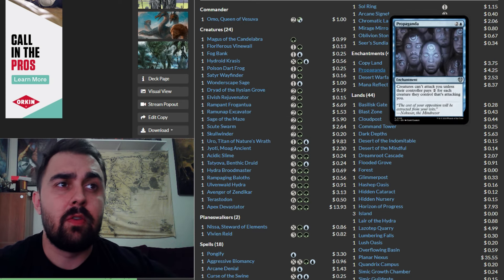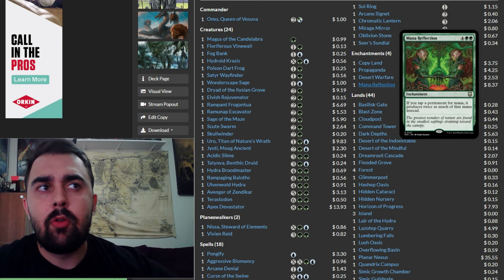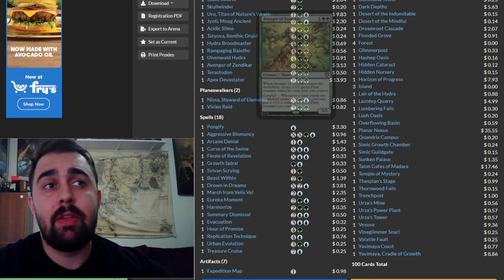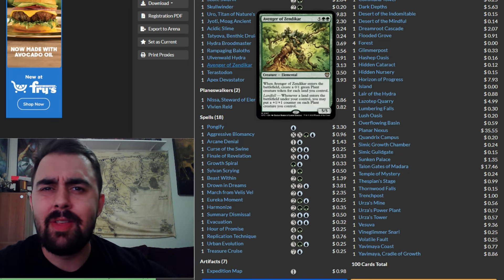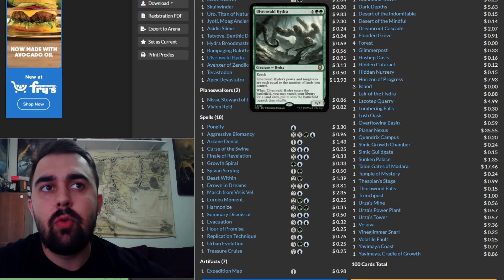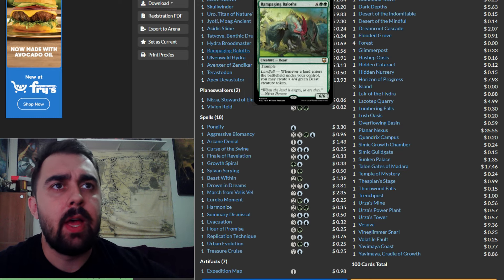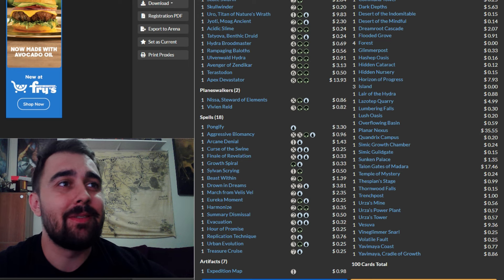Propaganda is great for dissuading opponents from attacking you since they have to pay two mana per attacking creature. Mana Reflection doubles the mana you can produce. Pongify is interestingly a $3 card. Avenger of Zendikar is another welcome reprint at $3 — it used to be $13–$15 but keeps getting reprinted. Ulvenwald Hydra enters the battlefield and searches your library for any land card to put directly onto the battlefield. There are also landfall synergies like Rampaging Baloths and Scute Swarm.